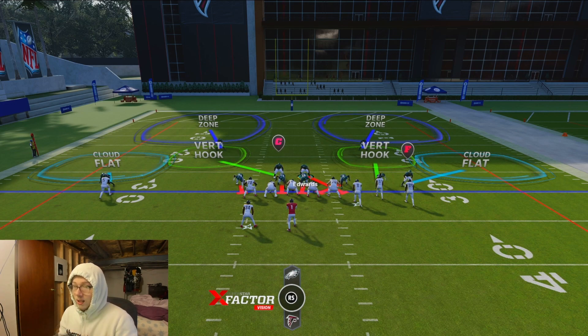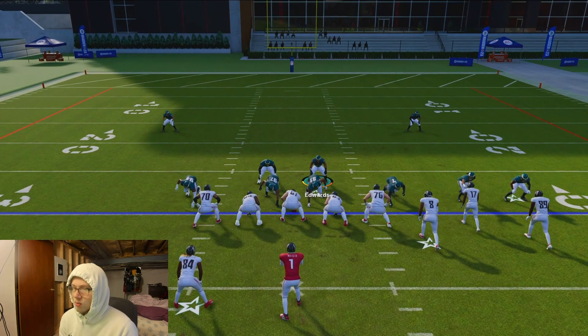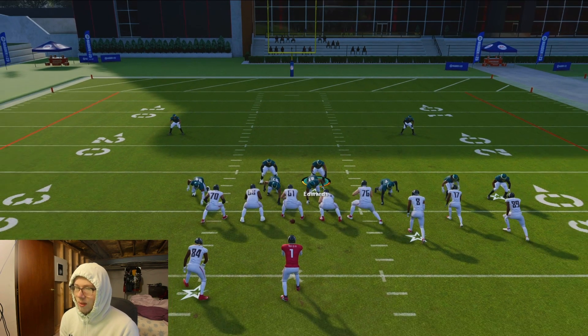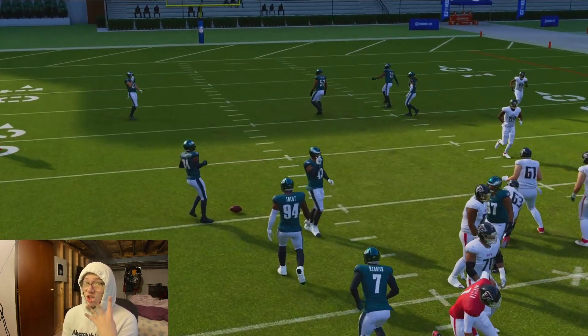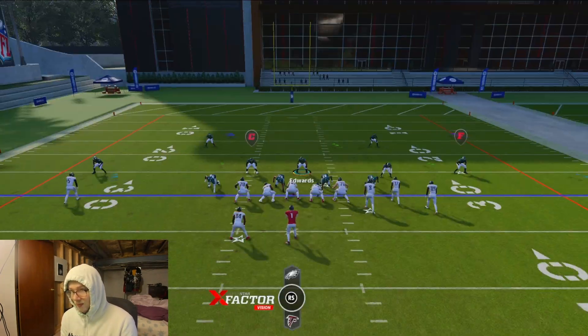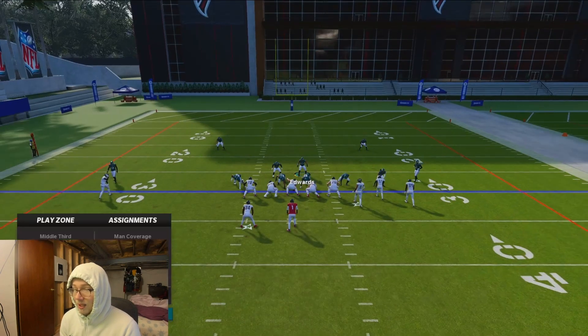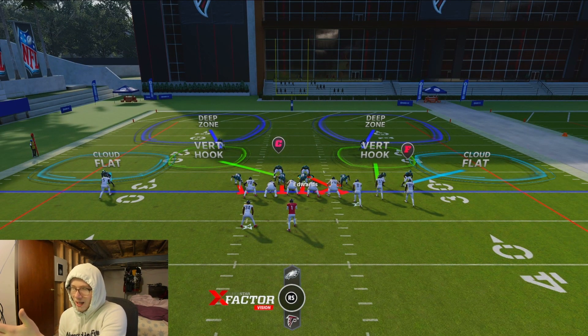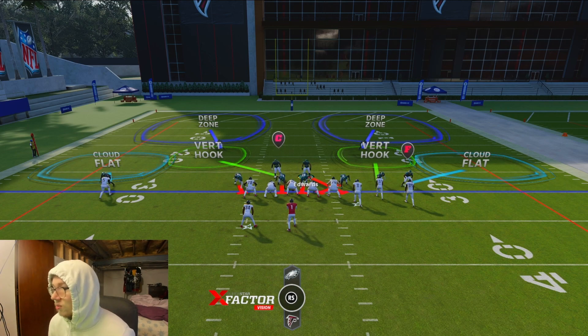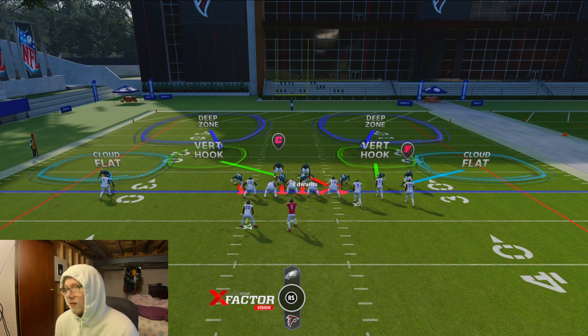Once you set the defense up like this you can make whatever adjustments you need — just make sure you stay with the linebacker on the user blitz. The reason the user blitz dumps the linemen out is they don't know who they're supposed to block; they basically just start panicking. As you can see, it looks like 76 is supposed to block me, but they're just confused — and I'm only rushing four people, which is insane.